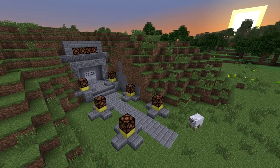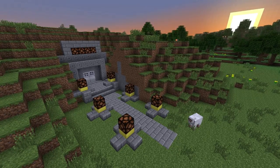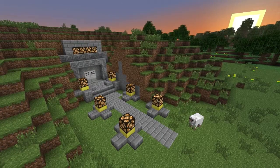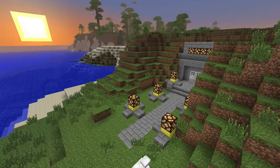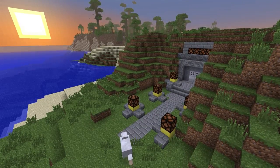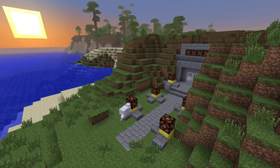Hey guys, Faber Leaky here, and welcome to Redstone Tutorials. We're going to be looking at an automated lighting system so your lights turn on when the sun goes down and turn off when the sun comes back up again. This requires at least snapshot 13W01A to be able to work, so keep that in mind.